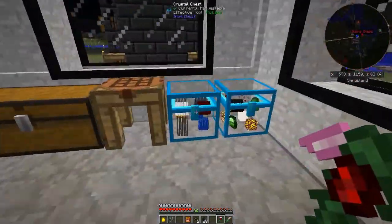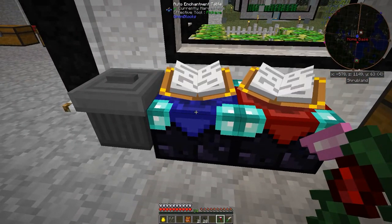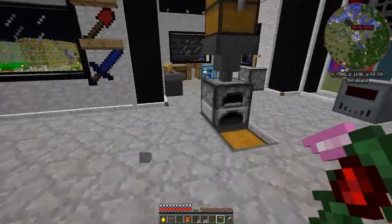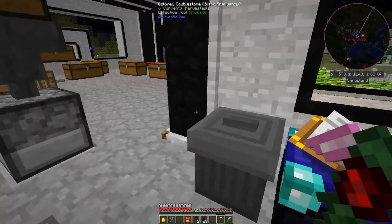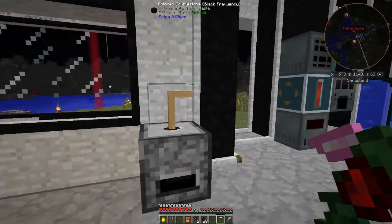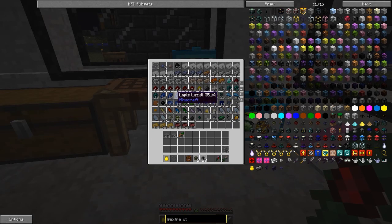Once we get Applied Energistics going, we'll probably just use these barrels for ores and AE for everything else. I also made an enchantment table. There's a mod on here that lets you select the enchantment you want on certain tools and weapons. The auto-enchanting table needs a little more research - basically it takes XP from a pool, you put in an item, and it automatically picks an enchant which it thinks is the one you want. That's not a bad idea but not too practical either.